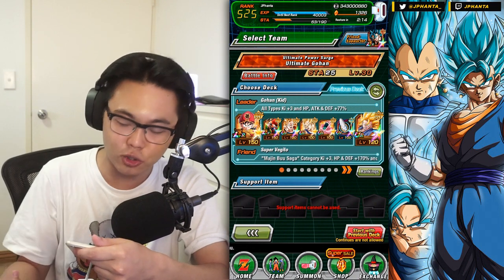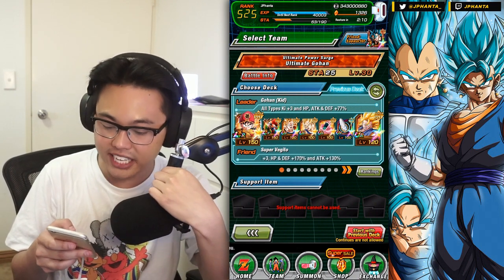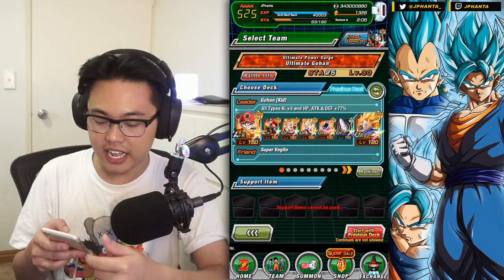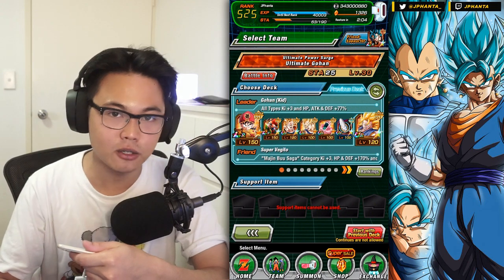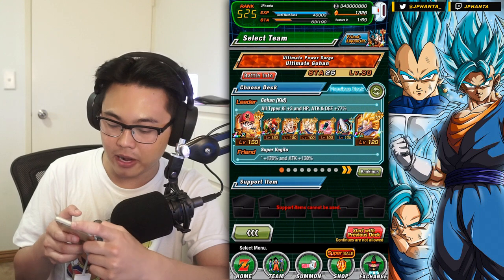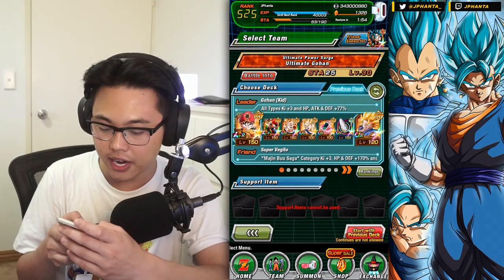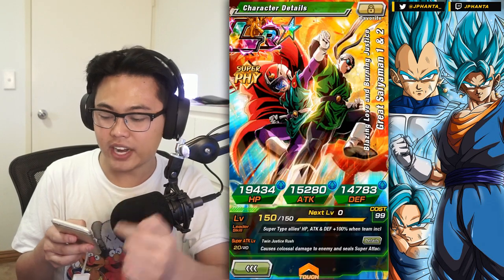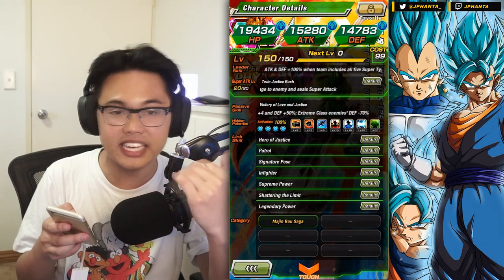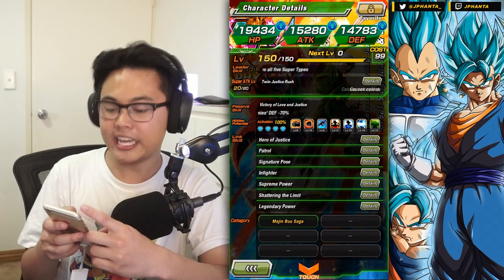We have LR Kid Gohan as a 77 stat boost leader. You can bring Nappa for the 70, but I feel like because LR Kid Gohan has the highest stats it will provide a little bit more HP. On the other hand, you can get that support boost with Nappa — it's up to you which one you want to use. I did it with Gohan so I'm going to use Gohan. I'm using Great Saiyaman 1 and 2 because they are in the Margin Boost Target category, which is effective against EZA Gohan.